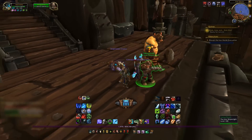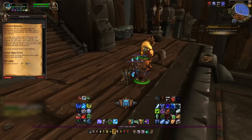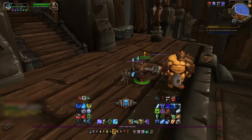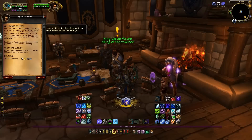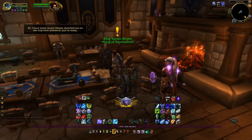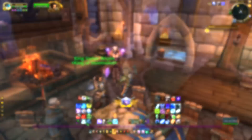Once the blueprints are received, you can return back to the shipwright and hand them in. He'll then tell you to return to your garrison, where you can actually start the construction of the shipyard at your home base. But a shipyard doesn't come for free — it's a hefty outlay of 5,000 garrison resources to create it.